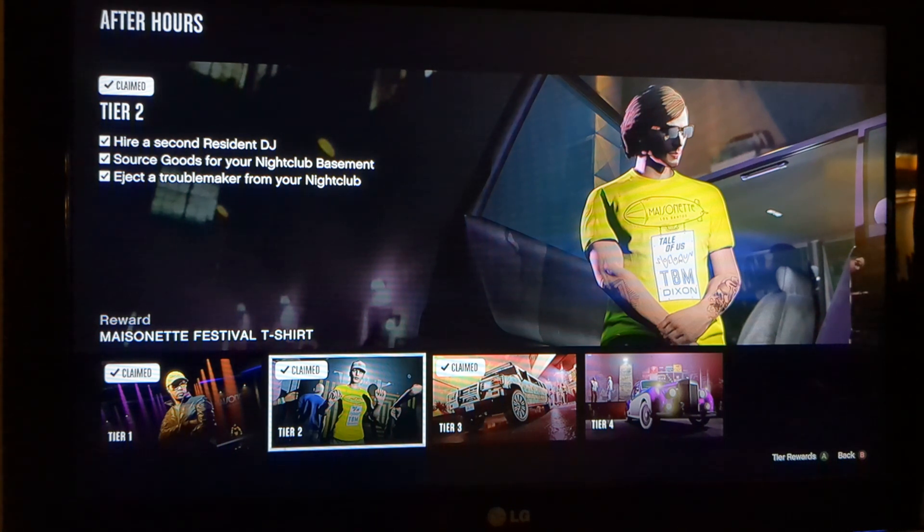For Task 2 of Tier 2, you need to source goods for your nightclub basement. Pretty simple, pretty easy, not that hard. Just call up Tony. Since the Criminal Enterprise DLC, Rockstar made him a new contact in your phone — he's the technician guy you hired when you did the staff setup mission for your nightclub. You can just call him up and do your own solo sourcing, like a business battle, then complete that mission and deliver the sourced goods back to your nightclub basement, and you'll complete Task 2 for Tier 2.